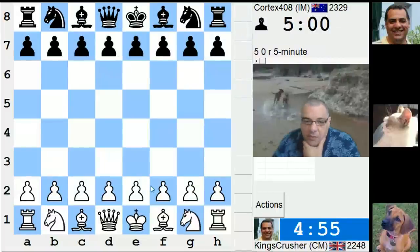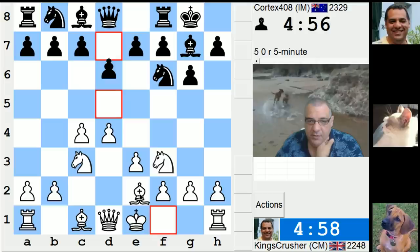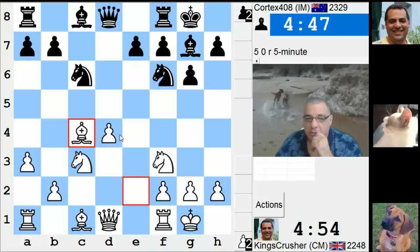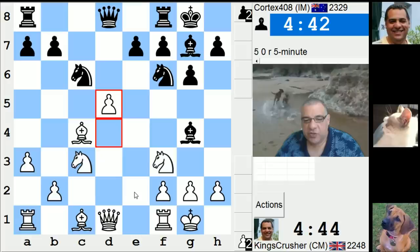Welcome to another very exciting 5-minute autopilot. Have they played D5 out? How does that move? N5 — Be2, I hope, is possible.